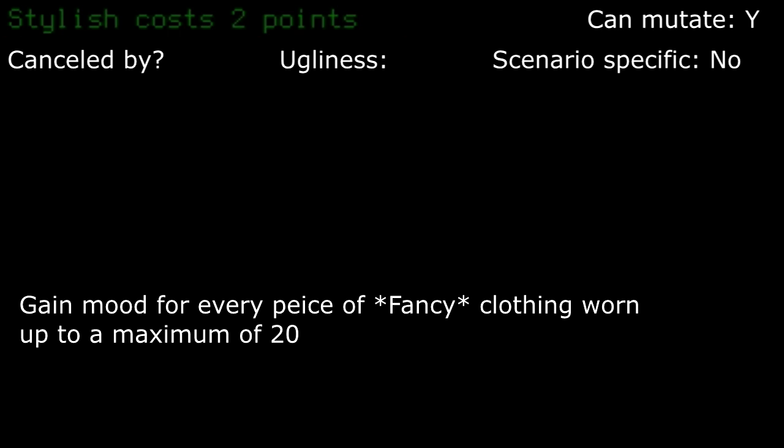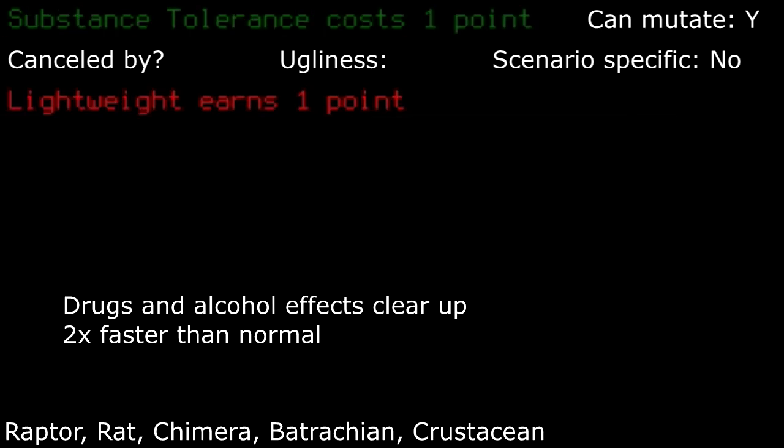Stylish: this has a very specific usefulness when staying at your base, as you can just put on fancy clothes and forget about it. Just don't forget to swap out your combat gear when you leave. I'd take this way more than optimist, as the mood it gives can be higher, just with a little extra hassle. Substance tolerance: I would only really take this with either alcohol metabolism or a profession that gives an ethanol burner bionic, but I would preferably take both in that case.